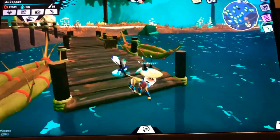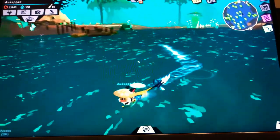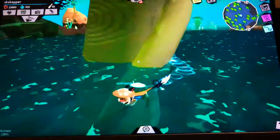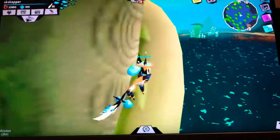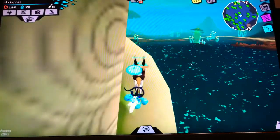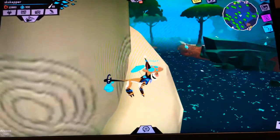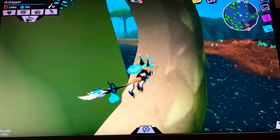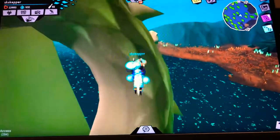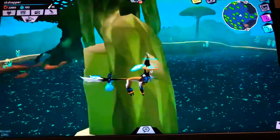It doesn't really look like a fountain anymore because the fountain is apparently still clogged. So we're going to see what's clogging it, or if anything's really clogging it. I'm not entirely sure if this is just some glitch or something, but I do know for sure that it's not flowing, and either Rocco doesn't really know what he's talking about, or something is clogging this fountain.